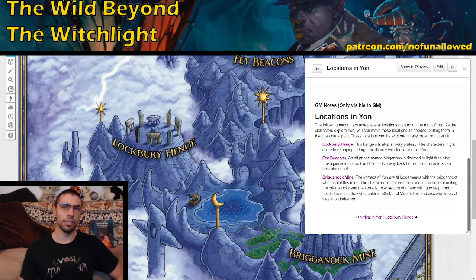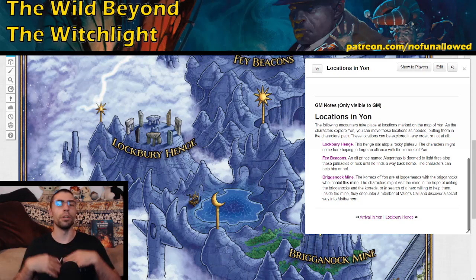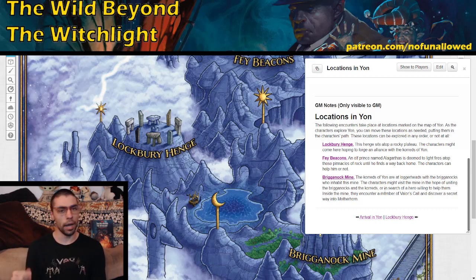Do you go as the book does with the Henge, then the Beacons, then the Mine? That sort of doesn't make sense. It would make more sense to go Henge, then Mine, then possibly stop by the Fae Beacons. If your players go to the Mine first, there's actually some information that's missing and they may not be privy to all of it. If you go to the Brighan Rock Mine and then to the Lockberry Henge, there's some flavor text you'll have to change or omit for it to make sense.